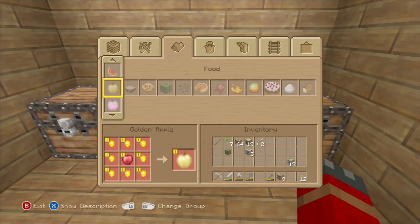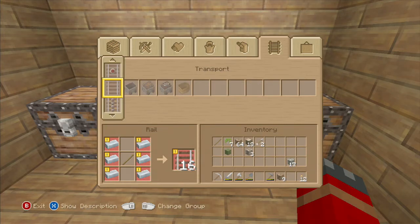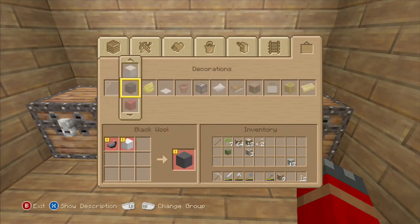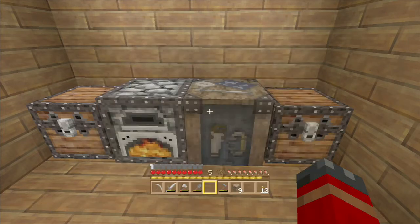One of the most recent updates for Minecraft Xbox 360 was dyeable leather. So let's make some cactus green dye, if I remember how to. I don't know how to smelt it.